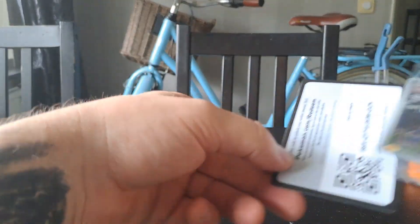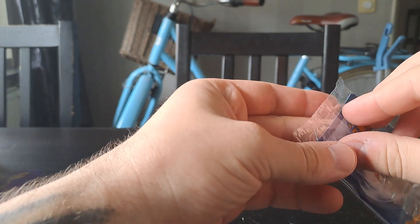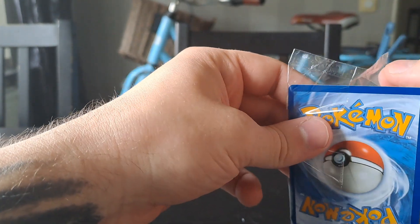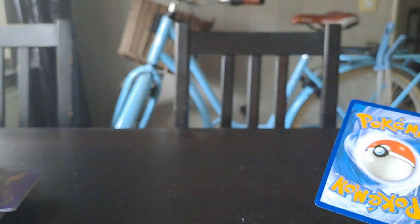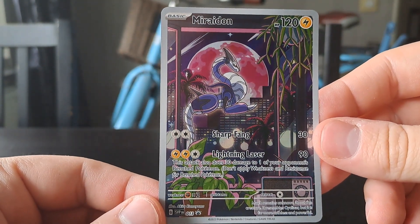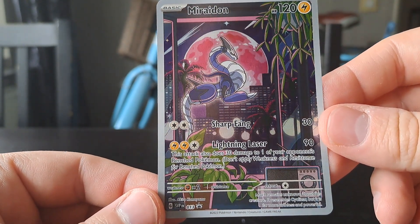We have the sleeves, which are also gold — quite cool looking. Here is the code card for the Elite Trainer Box — you can redeem that if you want. Remember to like, share, and subscribe. The new thing with these Elite Trainer Boxes is that you get a promo in every ETB. Here we have the Miraidon promo — I think I like it a little bit more than the Koraidon.